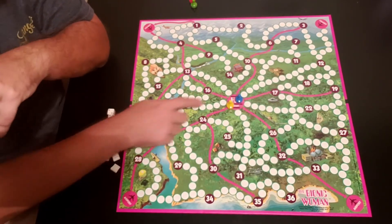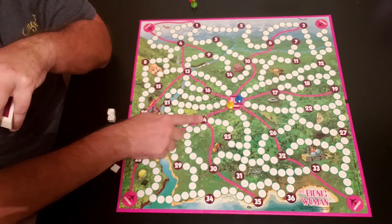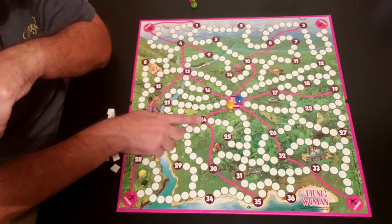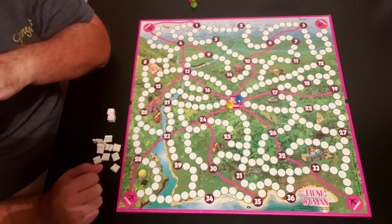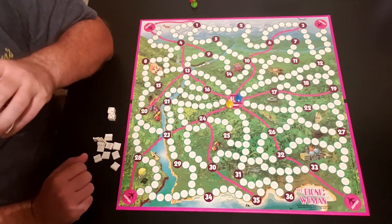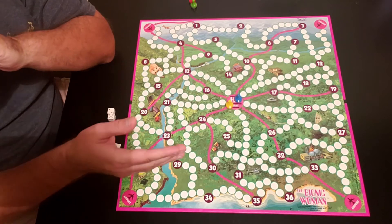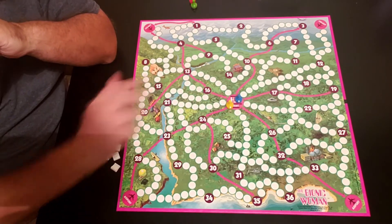You have three modes of transportation. The white dots are by automobile or car. The pink lines are for helicopter. And you also have the airport, which are on all four corners. You have to notify all the other players before you roll the die which mode of transportation you want to use.